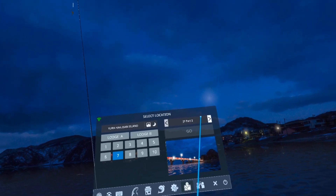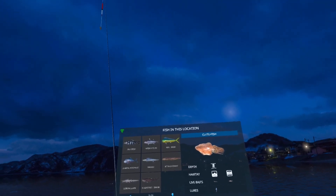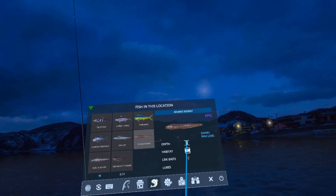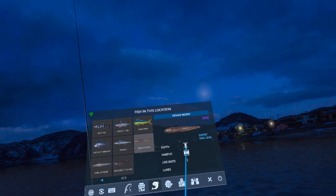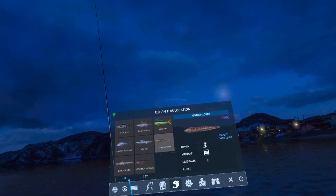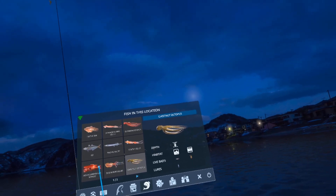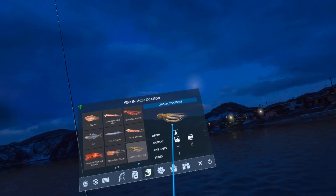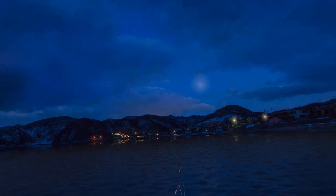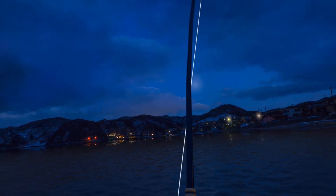All right, so we're here at Japan 2 level 7 going after the Kadako Moray and we're going to be float fishing. You can catch it on top with swirls or on the bottom at bubbles. I prefer the top because if you go over and take a look at the chestnut octopus, it will also be on the bottom with the crawfish so you might get that instead. You're safer on top at swirls.